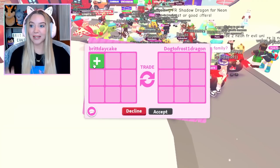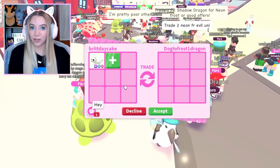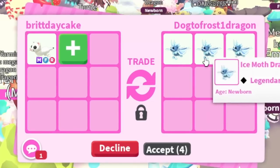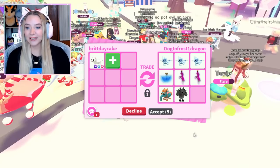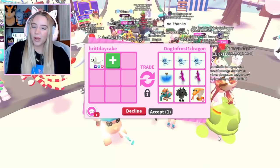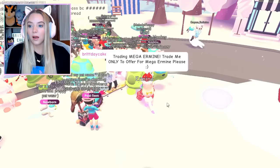We have the first trade request. I'm excited to see what offers we get, but I kind of don't want to trade it because it's so cute. This person has two or three ice moth dragons — we will be trading the mega ice moth dragon today — but I'm not interested in just getting extra ice moth dragons. I always like to see some older pets offered. I appreciate this first trade but we're going to pass on it.